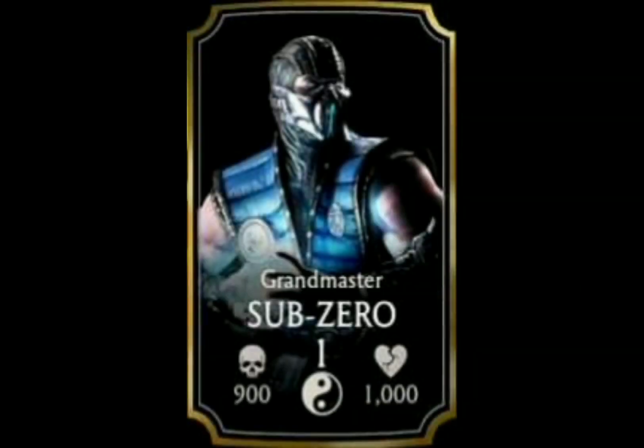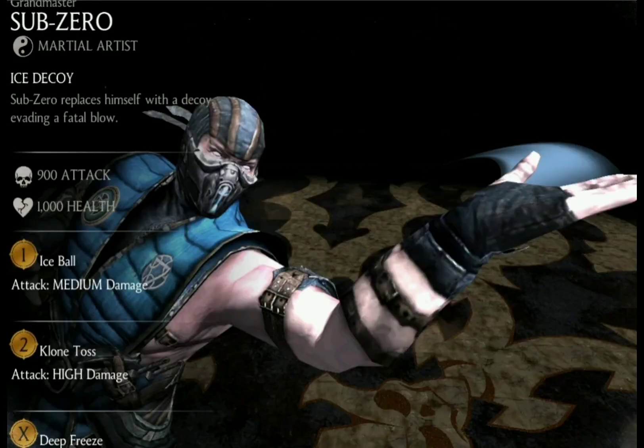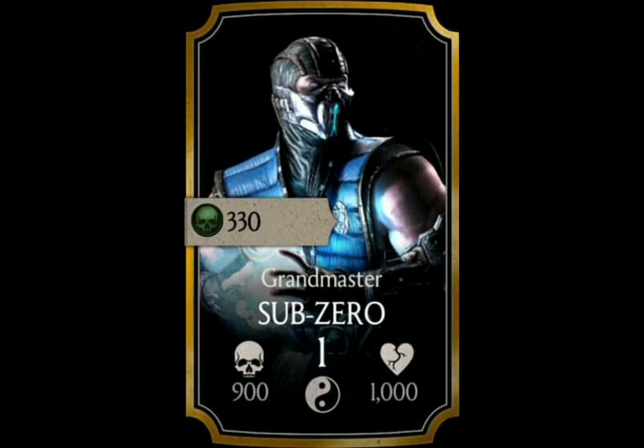Grandmaster Sub-Zero is one of the basic gold characters and has been in the game since its launch, which dates his release technically back to April 7th, 2015. His passive stayed pretty much the exact same — the only difference is that the wording is slightly different, stating Sub-Zero replaces himself with a decoy evading a fatal blow. And now since we have fatal blows in the game, deathblow is the new phrasing. In the old store, Grandmaster Sub-Zero was available for 330 souls.